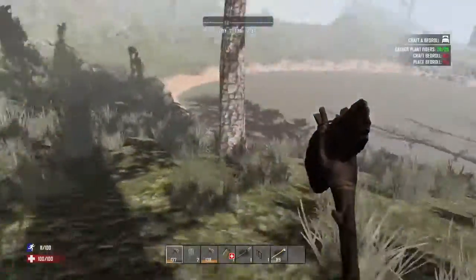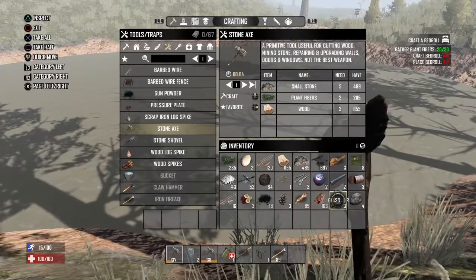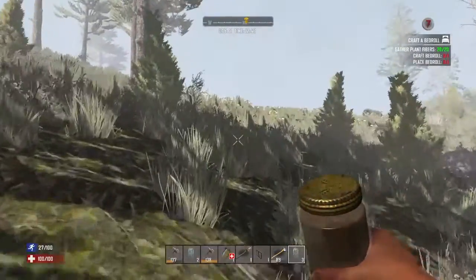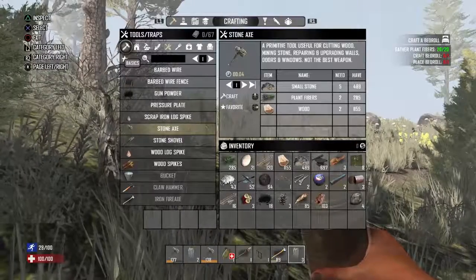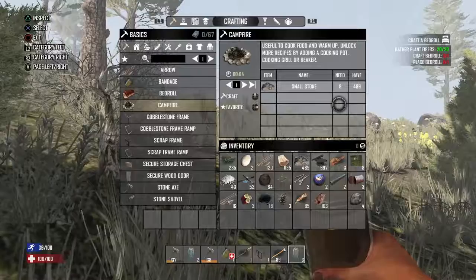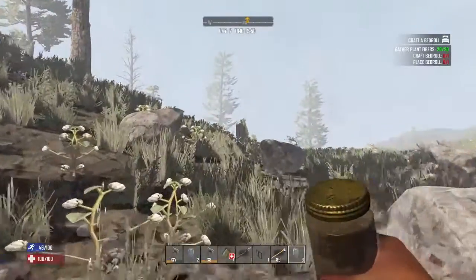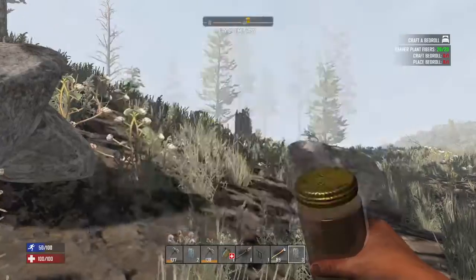On the way there there's a little lake - any empty glass jars you've got, refill them. You can put them in the campfire to make bottled water. To make a campfire, go to your basics and down to campfire - you need eight small stones. I'll probably make mine at night since my water's at 95% so I'm alright.